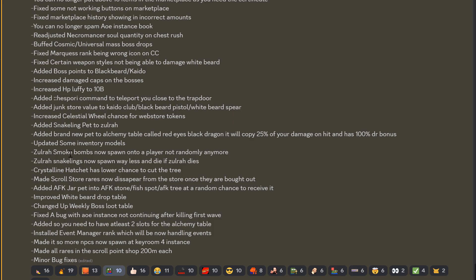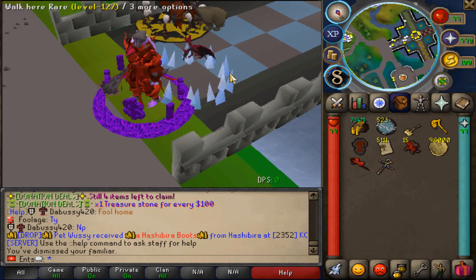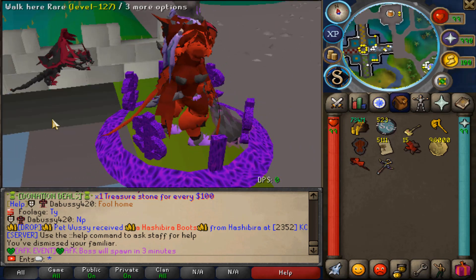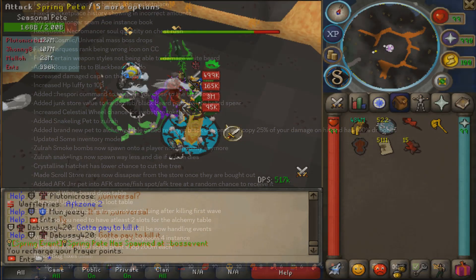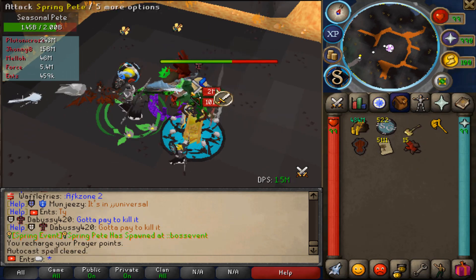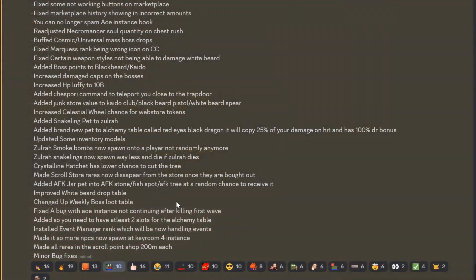Added a brand new pet to the alchemy table called Red Eyes Black Dragon — it will copy 25% of your damage on hit and has a 100% drop rate bonus. Holy moly! Sulra smoke bombs now spawn onto a player, not randomly anymore. Solar snake links now spawn way less and die if Sulra dies. Crystalline hatchet has a lower chance to proc. Added AFK chart pet into AFK stone fish pot at a random chance to receive it.